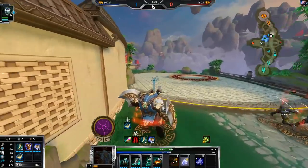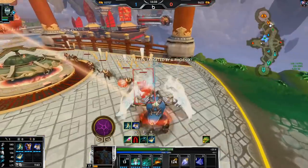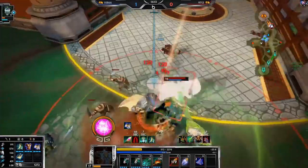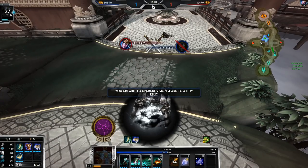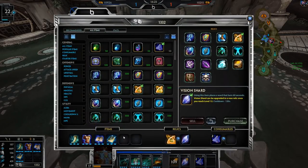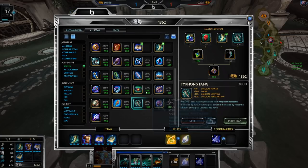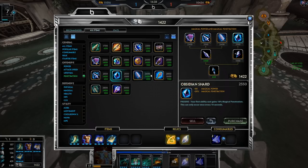I actually have two minions here that I could push into his phoenix. Oh but he's here already — he ulted. I went a little too far into phoenix range; I was just gonna clear the wave and then go in with the two minions because I didn't want them to die before reaching phoenix range. I didn't think he would kill me that fast — I guess he did buy another item. Let's see what I want to build.